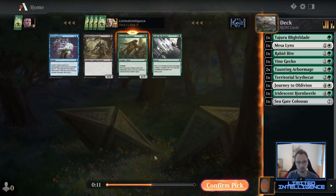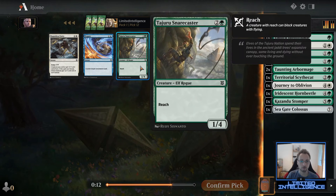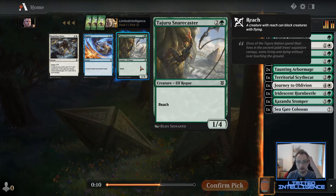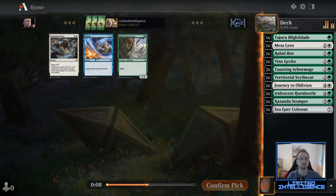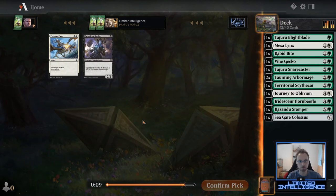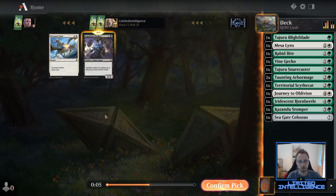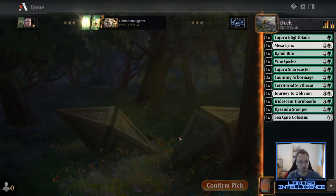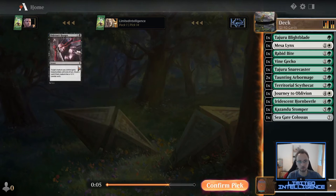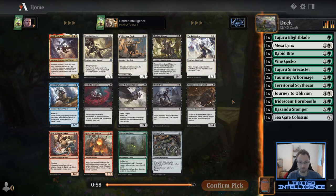I don't mind a Snare Caster — not a great card, I may end up cutting it, but none of the other cards would make me consider taking another color. Pressure Point is such a terrible card that I'd actually rather take a black card and put it in the sideboard, since I'll never be playing Pressure Point. Maybe Oblivion's Hunger can go in the sideboard too.